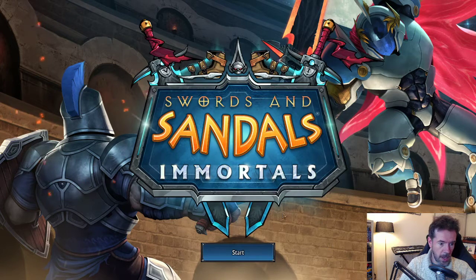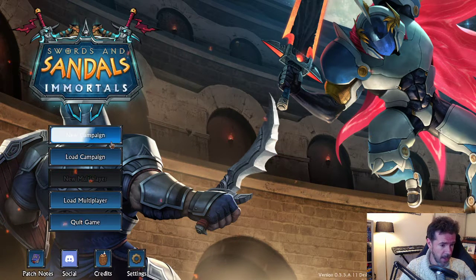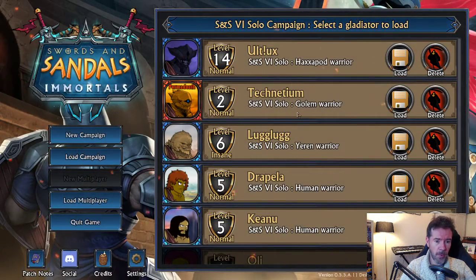Here we are — classic Swords and Sandals version 0.5.5a. I've done so many of these builds, hundreds since early access came out, which is a good thing. I think it's important to update the game as often as you can and get as much feedback as you can. As you know from last week's video, we have permadeath characters in there — Technetium here is a permadeath golem, and if they die it's all over for them.